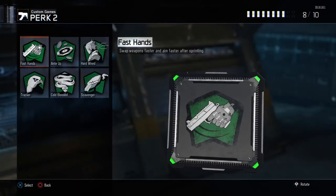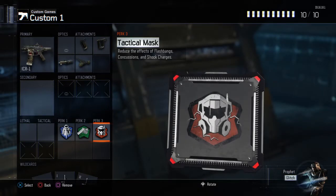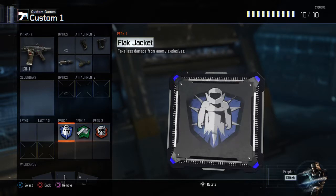For perks we're going to be using Flat Jacket, Fast Hands, and Tactical Mask. I used to use Sixth Sense, Hardwired or Scavenger, and Blast Suppressor, but I realized they're not really necessary.